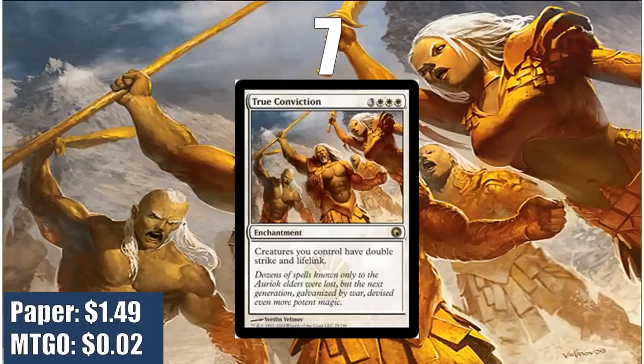At number 7, we have True Conviction. Like Glory, this card is ranked a little lower than it would otherwise be because it's only good in a deck that wants to be attacking regularly, and not all Commander decks do that. But any deck that is aggressive, True Conviction is amazing. It makes it impossible for your opponent to race you, and if you have one of these and a few creatures in play for two turns, you probably aren't going to lose. It makes your Commander win with Commander damage very easily. It does have the minor downside of being triple white, so it really only fits into mono-white strategies, but its power level is very high and its price is pretty low.